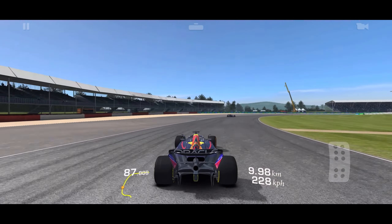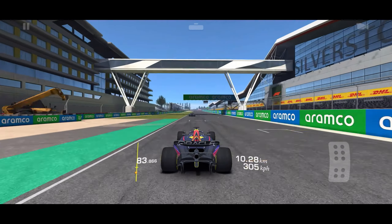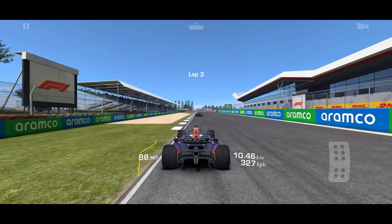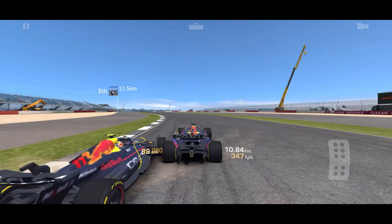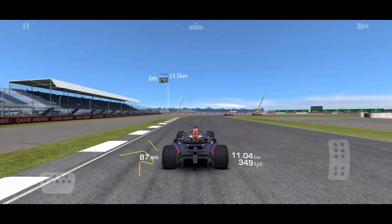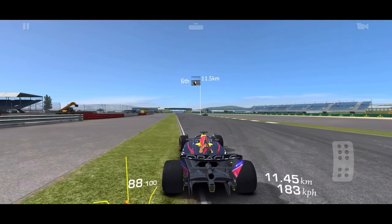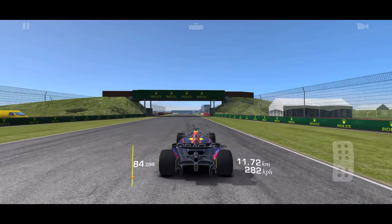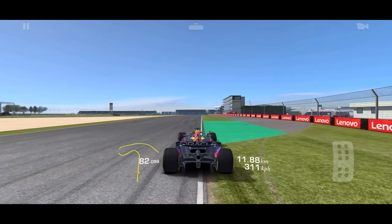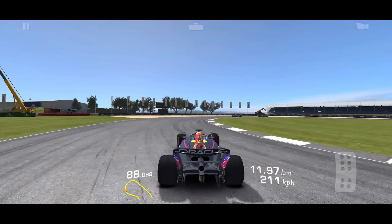But pretty soon it starts to settle down. After a while, you only see one type of car, and that would be the car that Real Racing 3 considers to have the highest PR. Even though there's three cars that are tied — the Mercedes, the Red Bull, and the Ferrari. However, it's quite possible that PR levels have more decimal places than we're allowed to see, and that they've just rounded to the first decimal place.